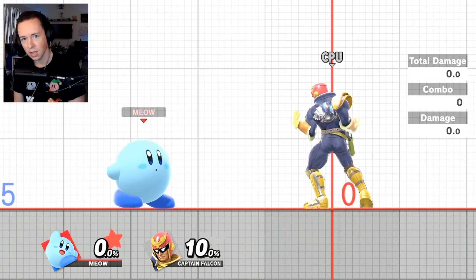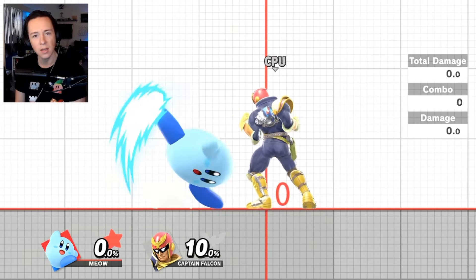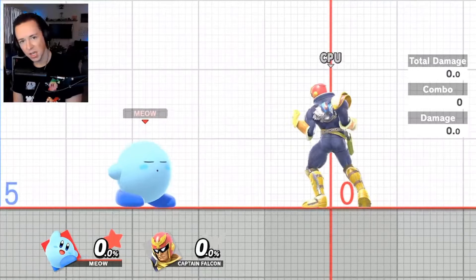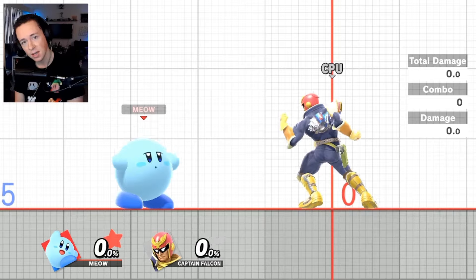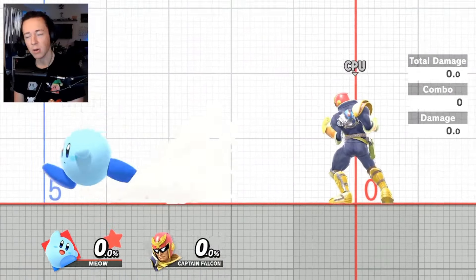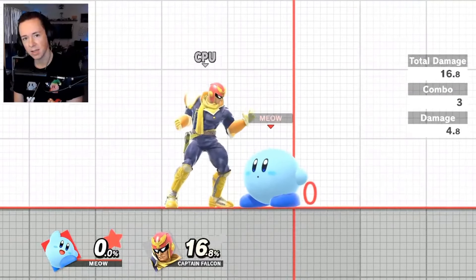Moving on to level 2 — again, easy one. This shouldn't be difficult. All you got to do is walk up to your opponent, up tilt three times in a row. That is true and it gives you 14%. You can actually improve this combo to make it true at 0% by doing a quick turnaround as you approach your opponent, starting the back air while facing away. That's a true combo, 16% using the backside of the up tilt.